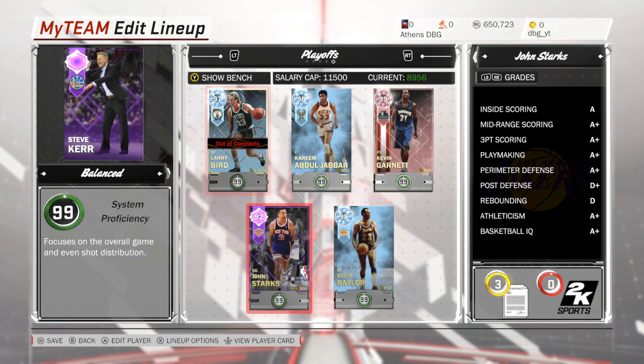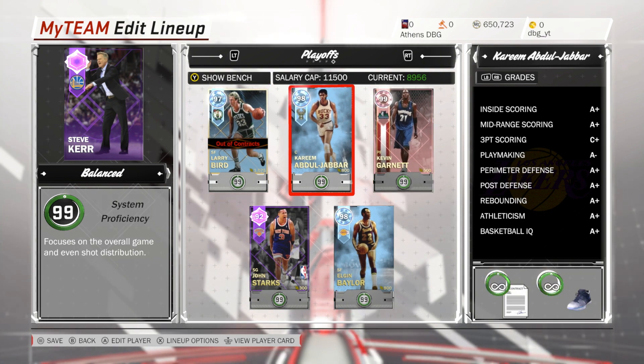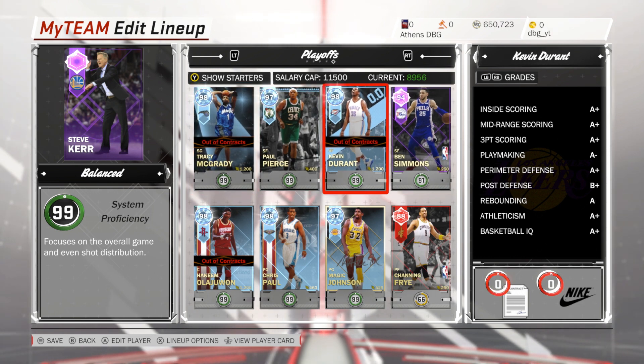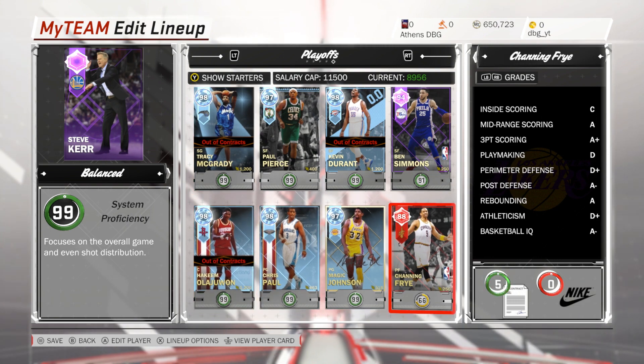This is the team we are running with. We're going John Starks at the 1, Baylor at the 2, Larry Bird at the 3, Kevin Garnett at the 4, and Kareem Abdul-Jabbar at the 5. Off the bench we have Tracy McGrady at the 1, Paul Pierce at the 2, Kevin Durant at the 3, Ben Simmons at the 4, and Akeem Olajuwon at the 5. Chris Paul, Magic Johnson, and Channing Frye rounding off the bench.